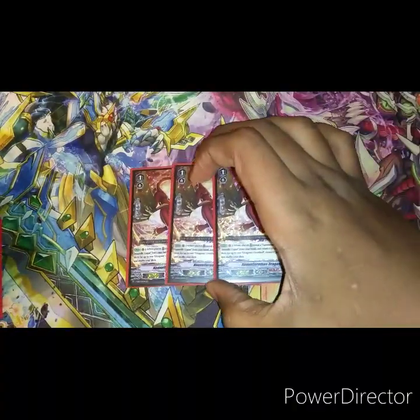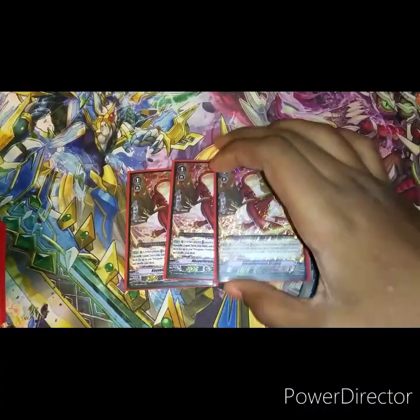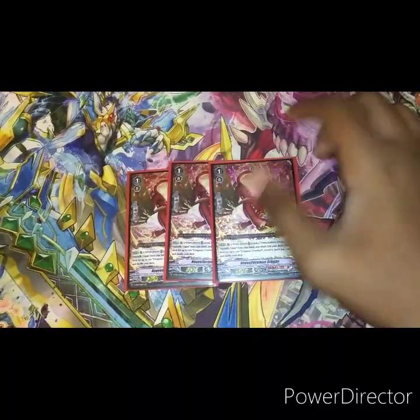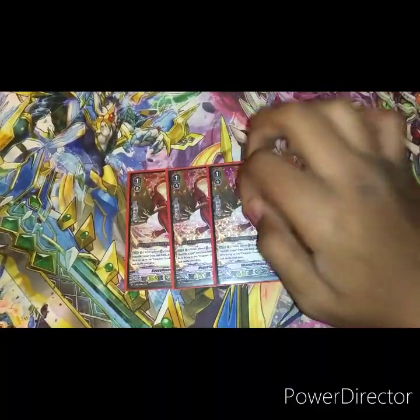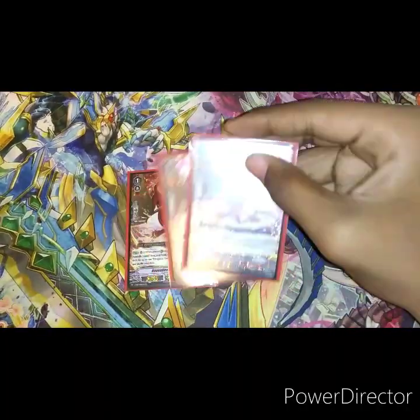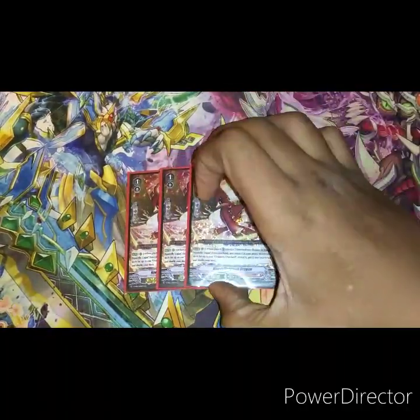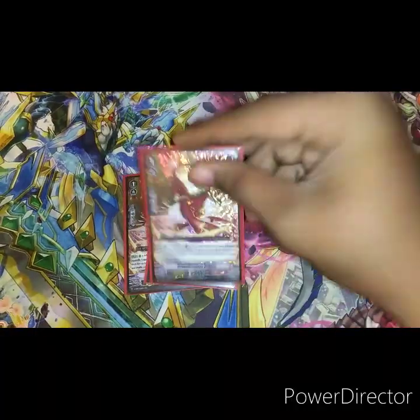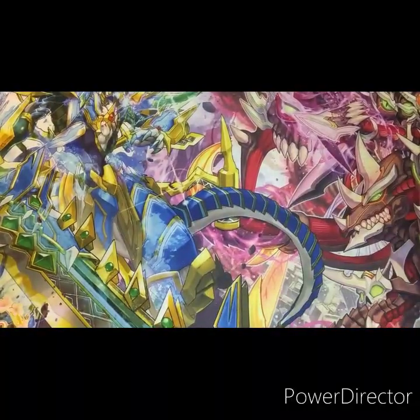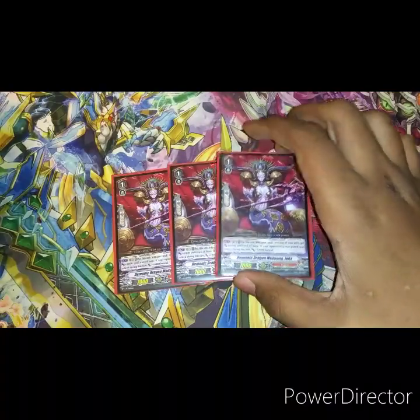Next, I run three copies of Novell Roman. When placed, put a Novell, reveal one Novell, put it back in the deck, search out Dragonic Overlord. Pretty good for just searching — doesn't really happen too often so it's okay, but I just like to search just in case. Play three.